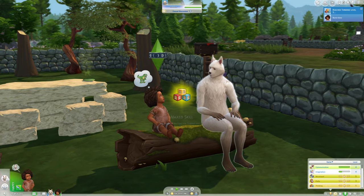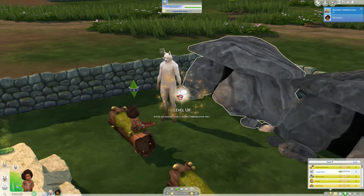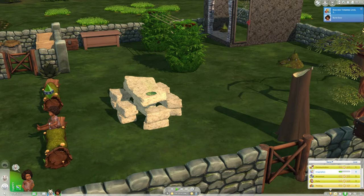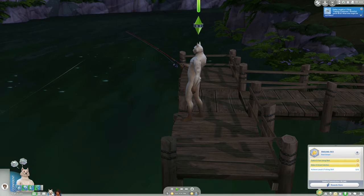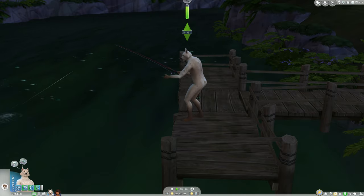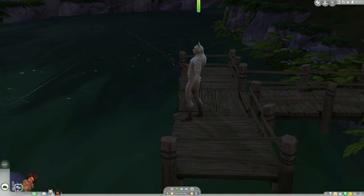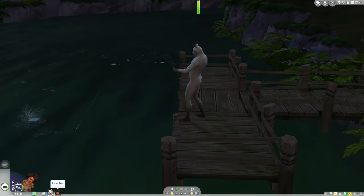We have mastered the thinking skill. Now we just need to work on communication — and we mastered communication. Time to just play in the tent and play with the dollhouse and we should be good. We've made a lot of progress on the fishing aspiration. We need to reach level six fishing and then we'll be on the last step. I think that's what Dallas is going to work on, and hopefully Byron will grow into a child on Sunday the next time we visit this family.